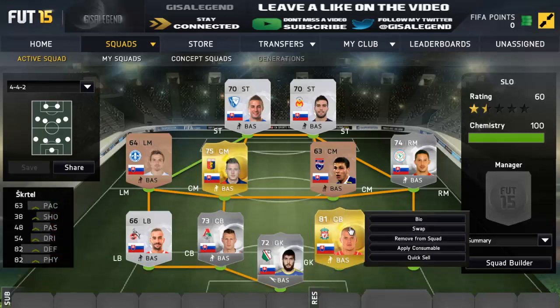Centre-back partner is Skirtle. This is where chemistry would make a difference. Skirtle: 60 pace, 82 defending, 82 physical. Monster at the back, cracking centre-half, really really good. Go and try him out guys. Pace is his only weakness, especially for a BPL centre-back, but don't worry about that — go and try him out, you'll really enjoy him.